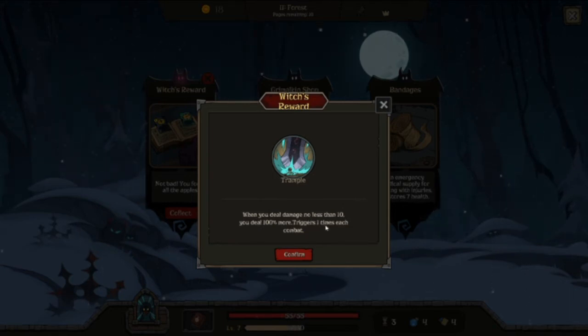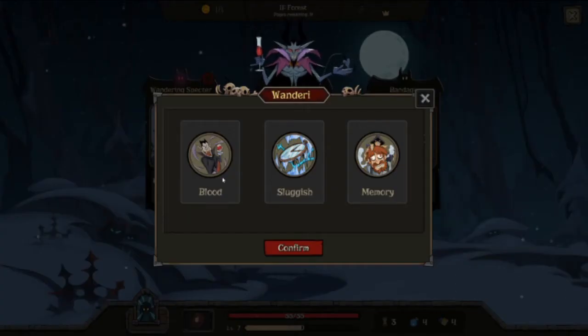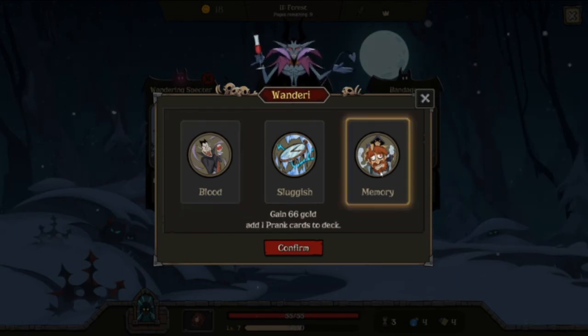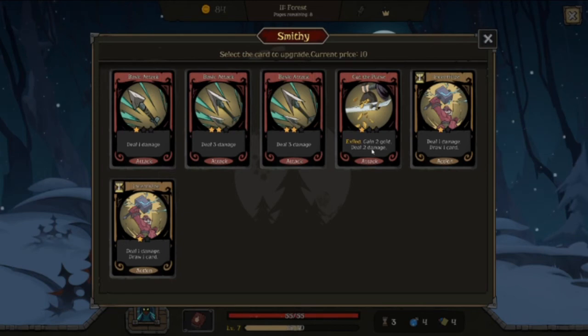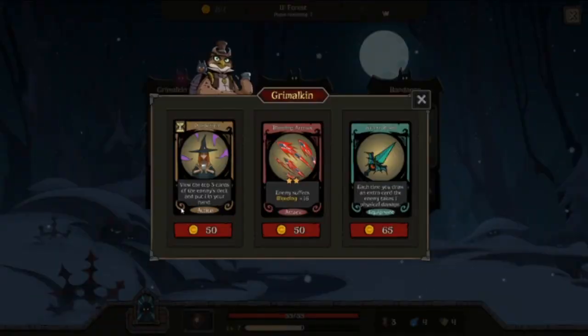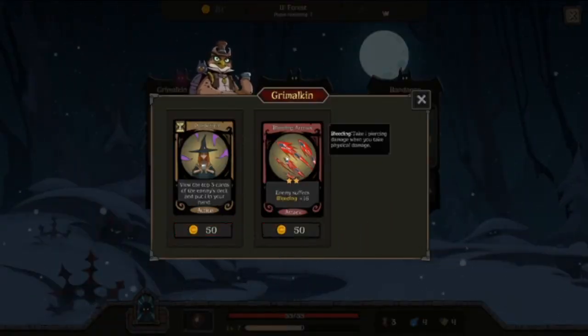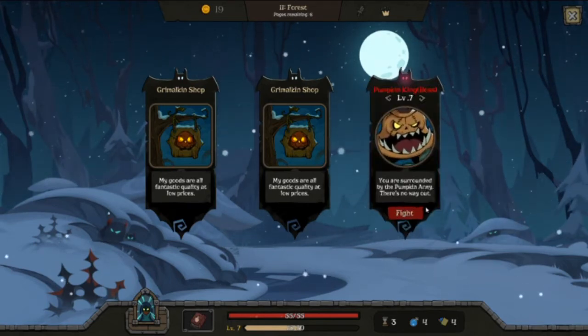Where is my cat? Deal 20 fire damage — permanently exile this card. Not great that we permanently exile it. That's actually really good. This is a new reward. Last time I did it with the ranger, I got plus 20% dodge, which was amazing. When you deal damage no less than 10, you deal 100% more — triggers one time each combat. It's okay. Enemy suffers bleeding 16 — that's amazing. Let's get rid of these bandages, and we're to the pumpkin boss. You can see we have six pages remaining, so even after we face the pumpkin boss we'll be able to keep going.